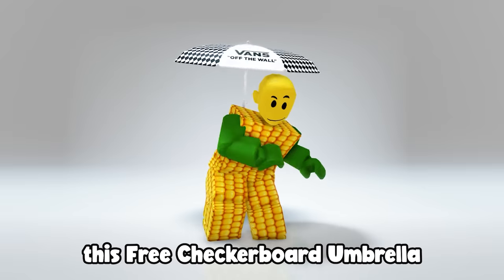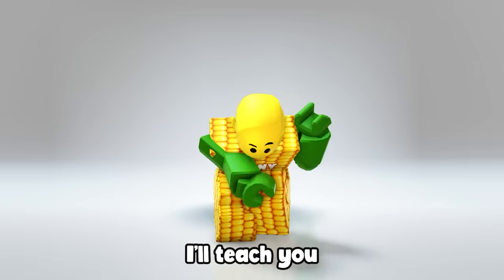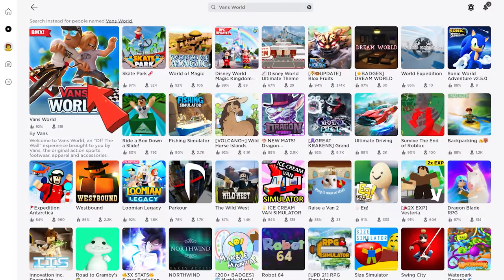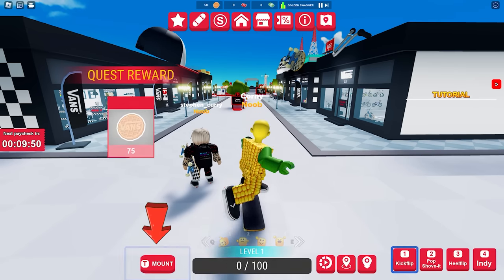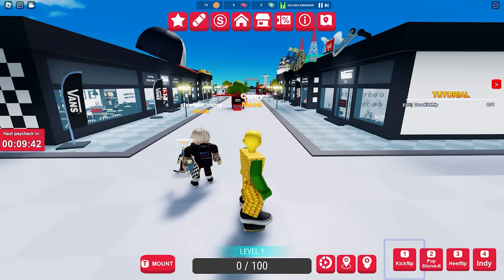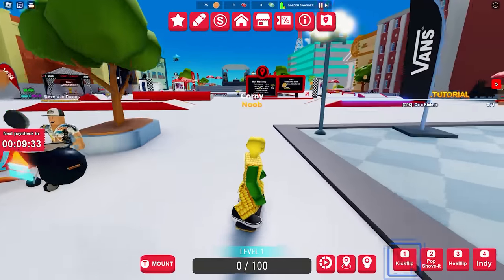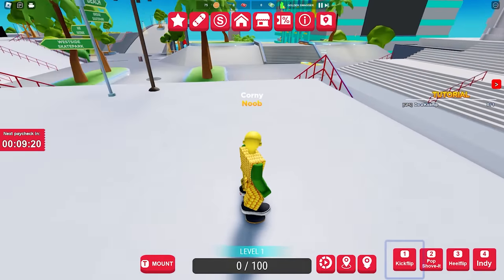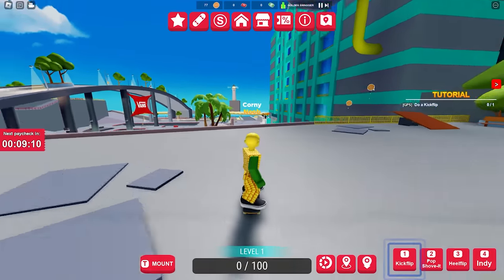Want to know how you can get this free checkerboard umbrella or this free Ready Player 2 book hat? Search and join the game called Fans World — this first game. First, wear the skateboard by clicking this button — this will make our movement faster. Now let's go and skate going to the beach. The free item we're looking for can be found there. There are other hidden UGC items to collect here, but I'll make that guide in future videos so make sure to subscribe.